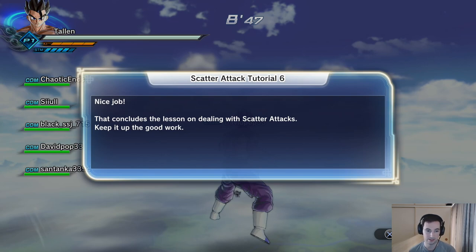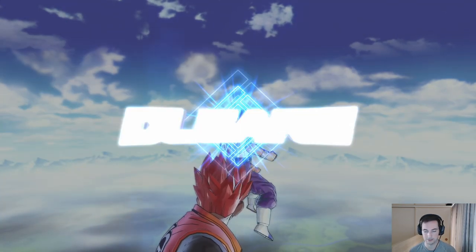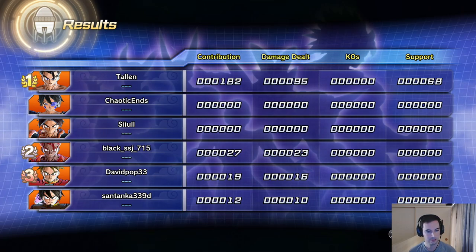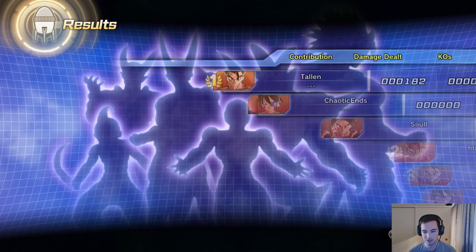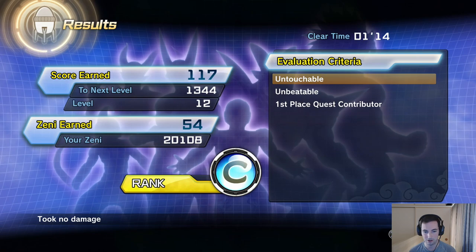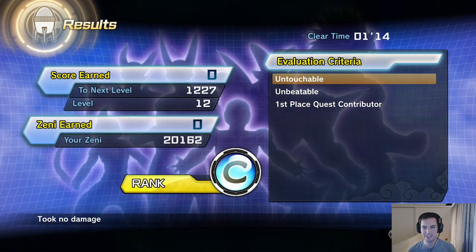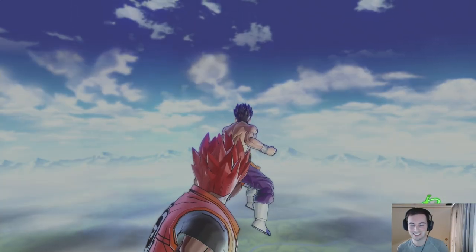That concludes this lesson on dealing with scatter attacks. This isn't really that hard — I thought there'd be a little bit more of a challenge to this apparently I was wrong. My rank is low — I defeated that thing in like a minute fourteen, how is that only a C rank? Okay game, whatever you want to say.